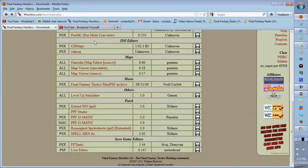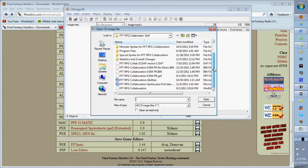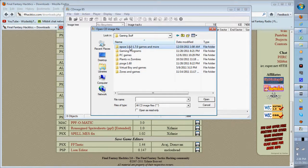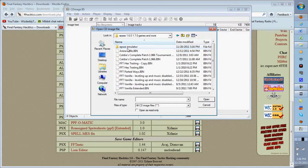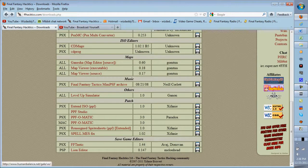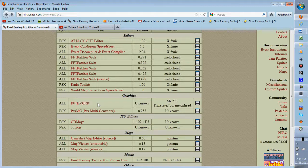You should also get CDMage and CDProg. If your ISO is customized with a lot of data, CDMage might not be compatible depending on the ISO size, so CDProg is a good alternative. Open CDProg and open your ISO file — the reason we're doing this is to extract two files. There's also another program called FFT EVGRP you need to download.